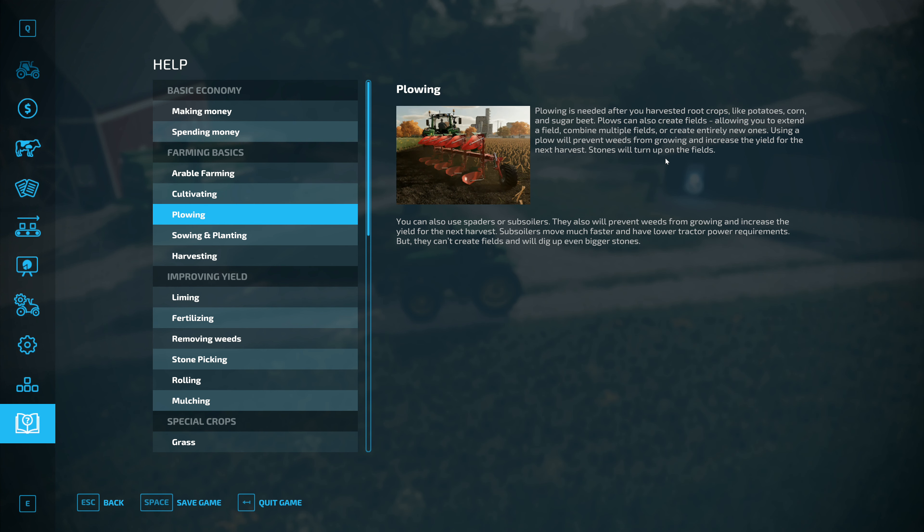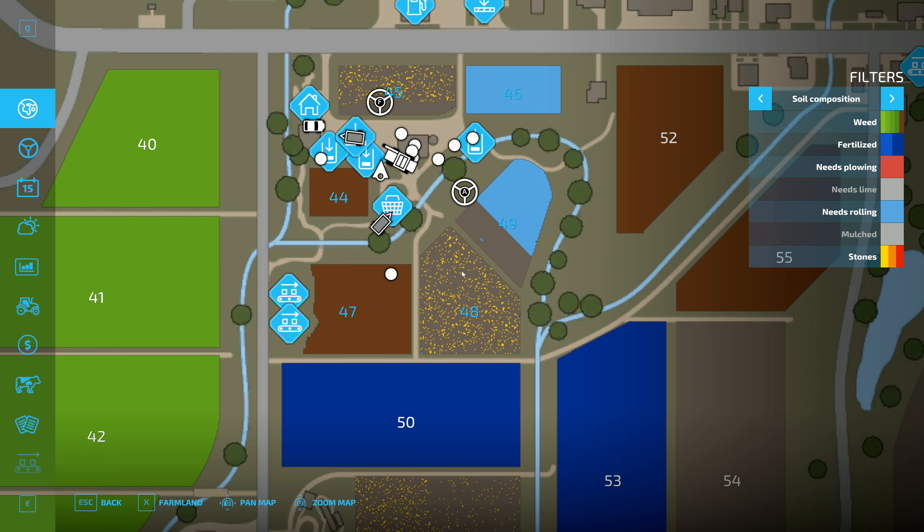Plowing — stones will turn up on the fields if you use a plow. You can also use spaders or subsoilers. They will also prevent weeds from growing and increase the yield for the next harvest. Subsoilers move much faster and have lower tractor power requirements, but they can't create fields and will dig up even bigger stones. So cultivators dig up big stones, subsoilers dig up the biggest. Yellow stones are small, orange stones would be big, red stones would be the biggest. I'm assuming red stones have to be picked up with the stone picker, and yellow and orange might be rolled in — though that's just an assumption.